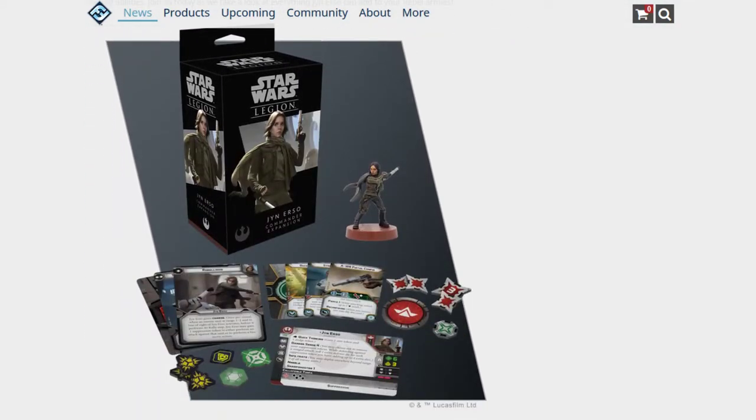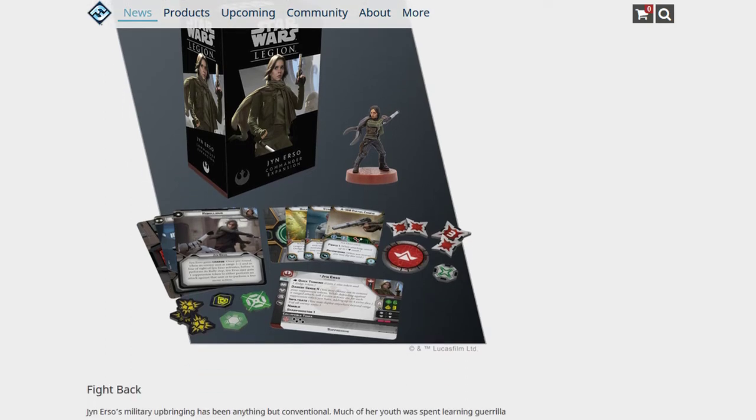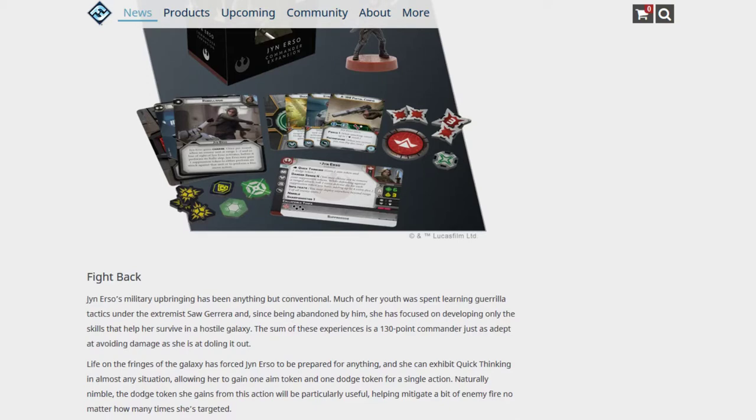This is what she comes with. The description says 5 upgrade cards, but only 4 are pictured here, so I'm not sure where the discrepancy is — whether it's in the words or the picture. She also comes with 3 Commander cards, all the tokens, and her character card.